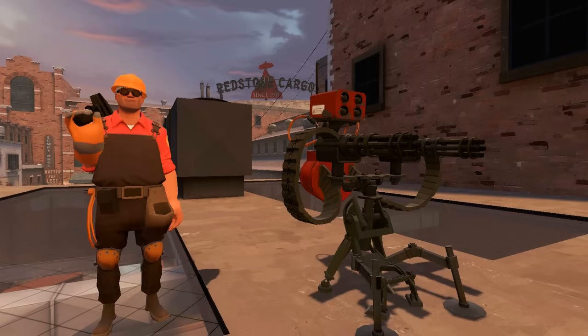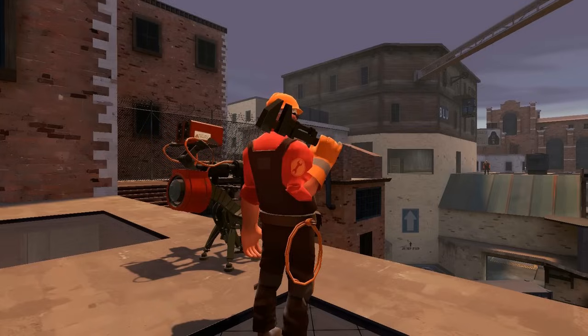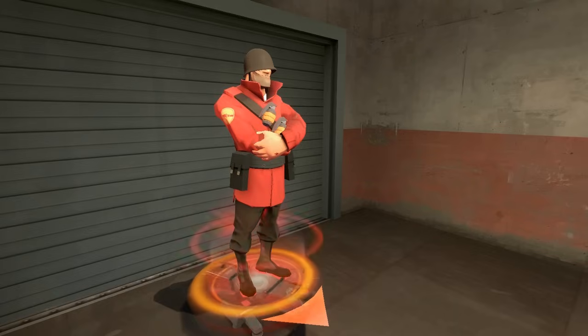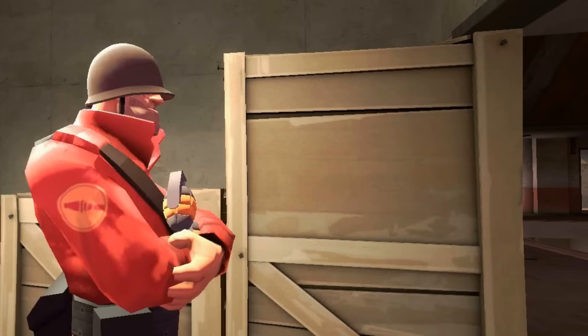The Engineer's various gadgets include the Sentry Gun, an automated turret that fires at any enemy in range; the Dispenser, a device that restores the health and ammunition of nearby teammates; and teleporters that quickly transport players from point A to point B.